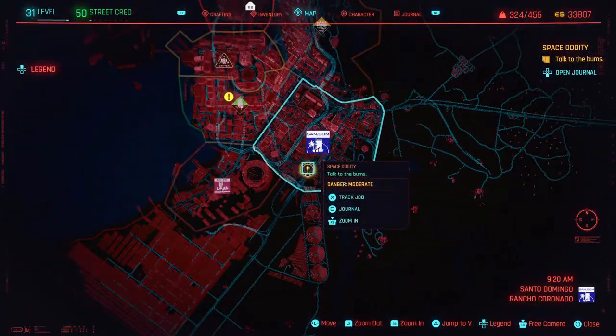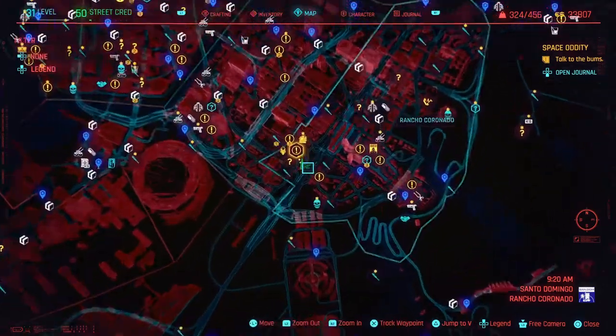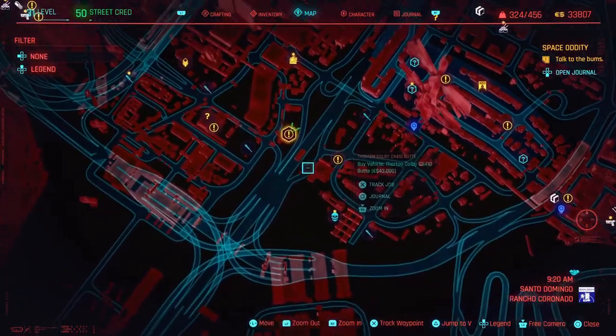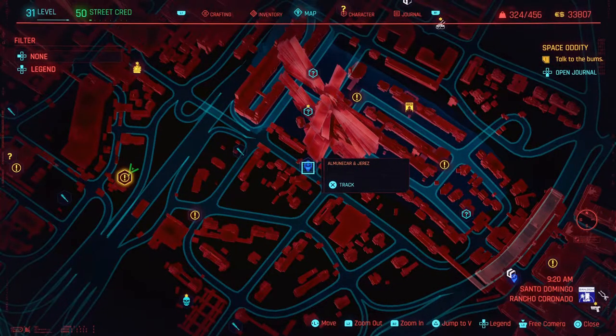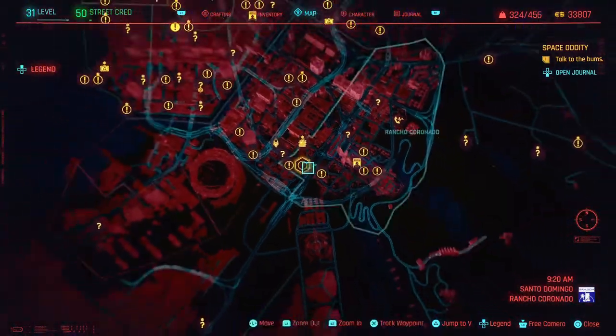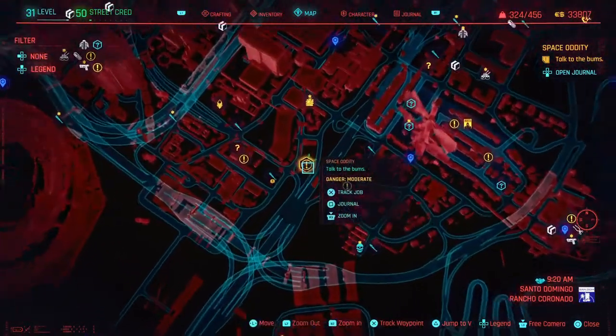Right here on the map — the mission is called Space Oddity. You can basically fast travel right here. I'll give you guys a closer look; this is basically where you want to be.